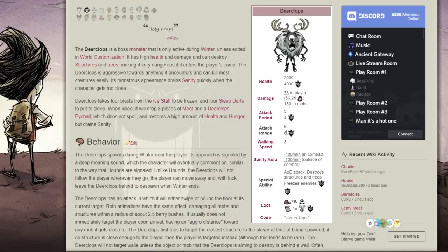His attack range is pretty far for most mobs, but it's not as far as his ice shows — his attack range is eight here. His walking speed is pretty slow, but you do need to keep him aggroed, so just keep that in mind. His sanity aura is pretty high — minus 400 per minute if you're in combat, and minus 100 per minute outside of combat. So you really want to kill him immediately so you're not having your sanity drained, especially so you don't have shadow creatures attack you.